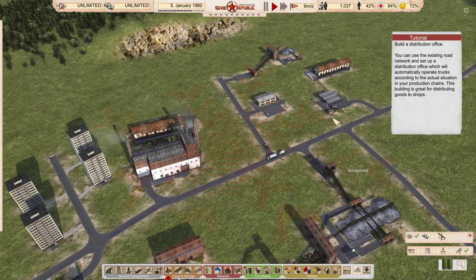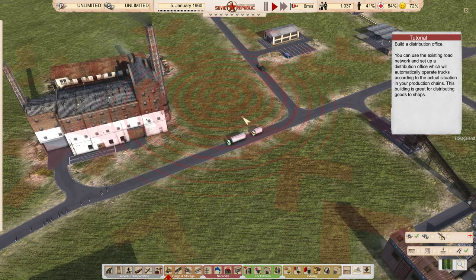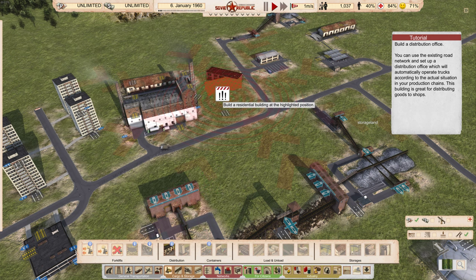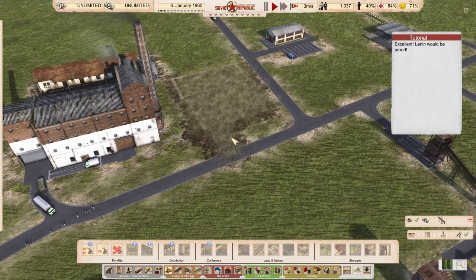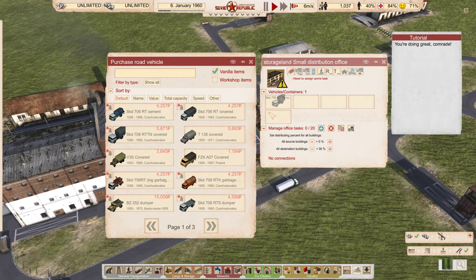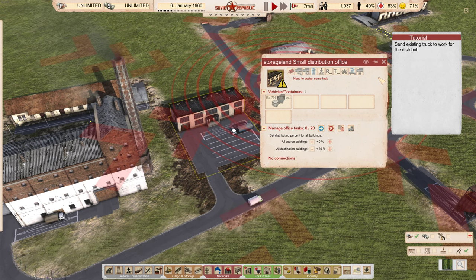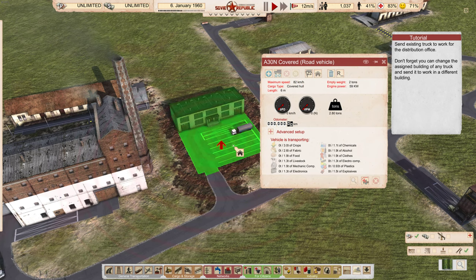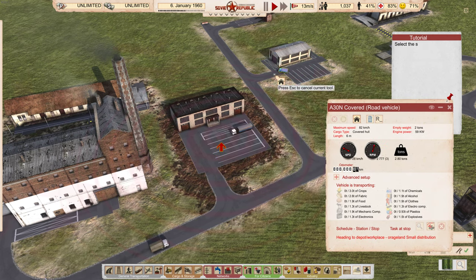Next we're going to build a distribution office. You can use the existing road network and set up a distribution office which will automatically operate trucks according to the situation in your production chain. This is great for distributing to shops. So here's the cargo again — small distribution office. Let's click on it — we're going to purchase a covered truck. We're going to send this existing truck and tell it to go and change depot to here, and then he's going to go off and do his business from this depot.